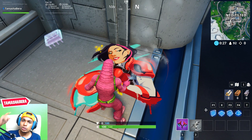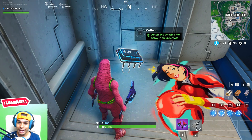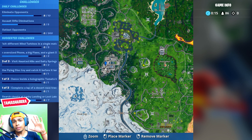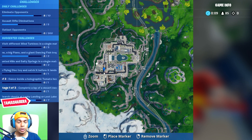When you come here you need to use the Rox spray, which is available this season in the Battle Pass. Go ahead and spray it, and this Fortbyte will become accessible. That is the exact mini-map location where you'll be able to get this Fortbyte at Neo Tilted.